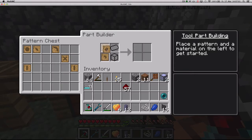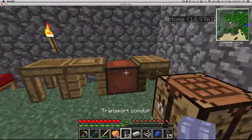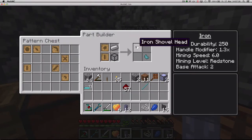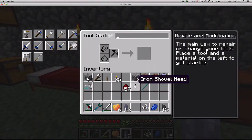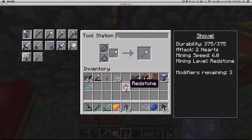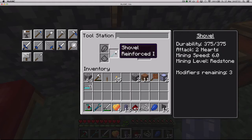Just as usual put the patterns in here, slime crystal here. I can leave this for another tool and the head — I'm going to make it out of iron as usual. I eventually want to use better materials but I'm not there quite yet. I just craft it like this — perfect, Reinforce I. I can probably upgrade it with some speed — I have three modifiers in total.